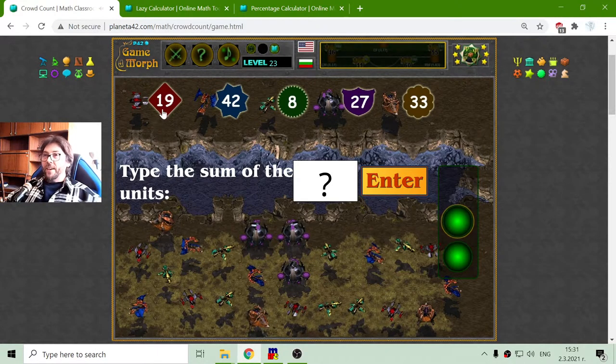The next picture I have first is the Wraith. The Wraith is a flying unit of the Terrans. It also has that cloaking ability. How many Wraiths do I have? 1, 2, 3, 4, 5. Five Wraiths multiplied by 19 equals 95.